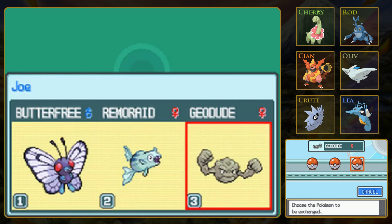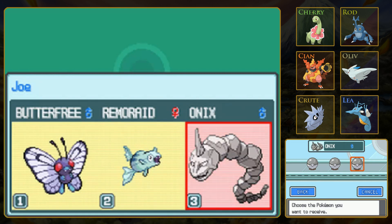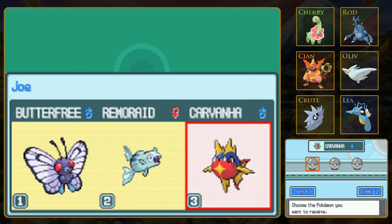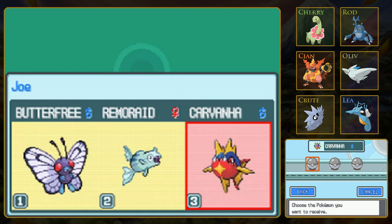Let's switch out Geodude for sure, because against a Grass-type, not good. Geodude is slow too, so it's not really ideal here. Oh, you get to choose one of the Pokémon from the last battle - that's pretty cool. Unfortunately, they're all Rock and Water types, which are also weak to Turtwig, so taking out that Turtwig is what it comes down to.